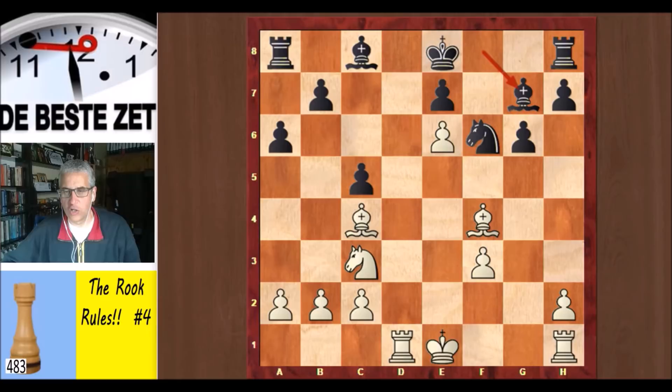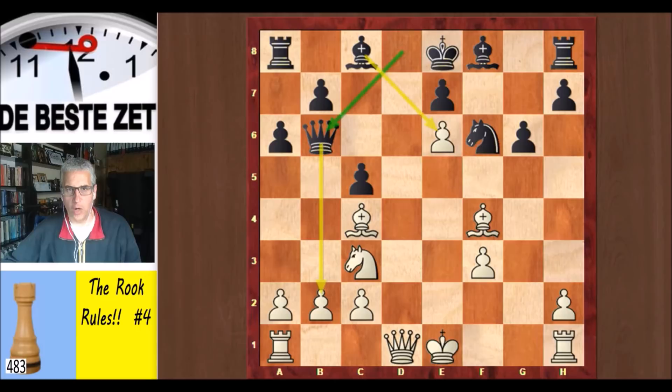Now black could have taken on d1 with check, rook takes, and bishop g7 — but that doesn't make things a lot easier for black. He can castle his king, but his queenside is a big problem. These two pieces are still on their initial squares, and black does not have time for b6 and bishop d7 because white's pieces will jump into his position. So Levenfisch decided not to swap the queens and played queen b6, looking for counterplay against the b2 pawn, also attacking the e6 pawn twice while it's only defended once.